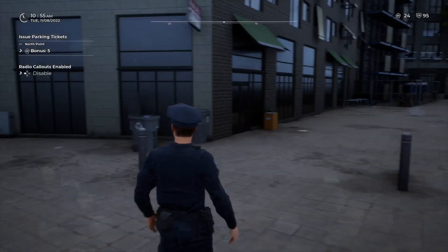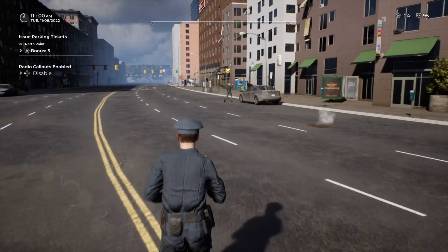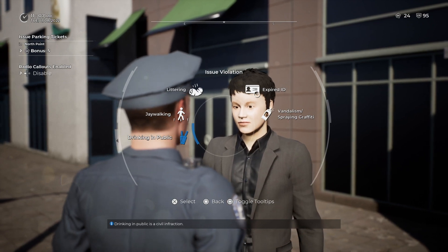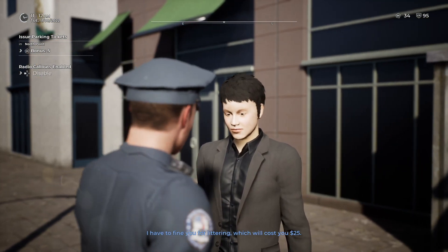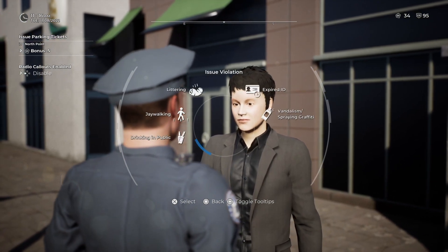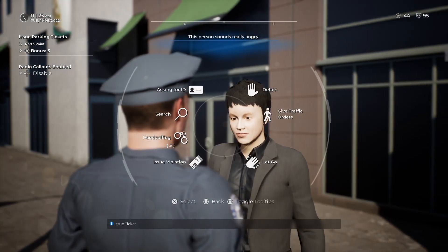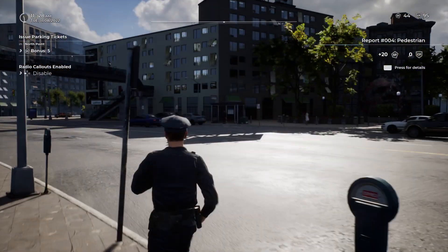A person just littered — right, get back here! You're not getting away with that. You're going to get a violation. First of all, littering — I have to fine you for littering, which will cost you $25. Wait, was he drinking as well? I think I saw a bottle. Let's try it — drinking in public — I'm giving you a $300 ticket for drinking in public. There's the bottle, I thought I saw one. That'll do, you can go now and enjoy your day.